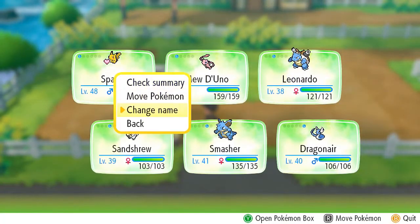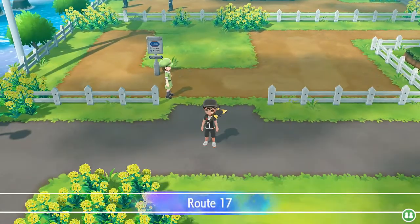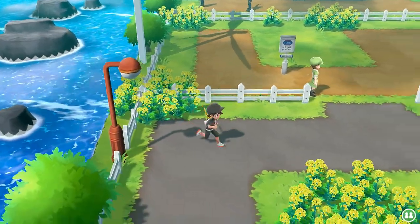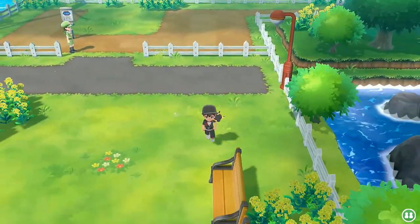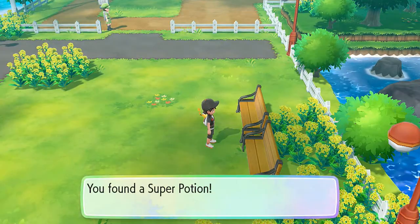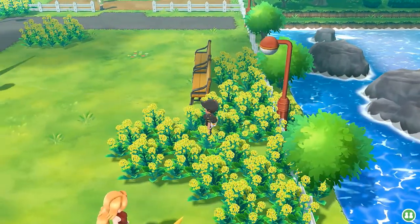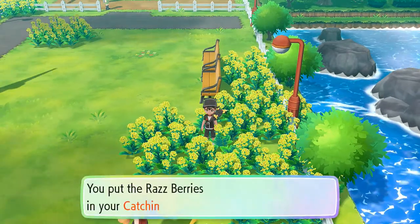Let's switch out our Pokemon - I kind of want to use Dragonair since I still want to evolve it. And there is an item right here - we found ourselves a Pinap Berry. Of course you need to save up those Pinap Berries - save every berry you got because who knows when you'll need them. And Pikachu's tail is wagging - there it is, we found ourselves five raspberries.